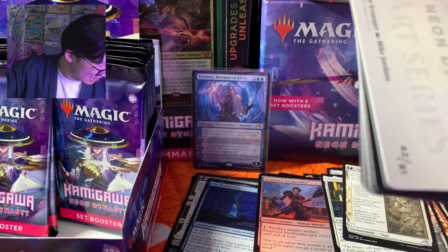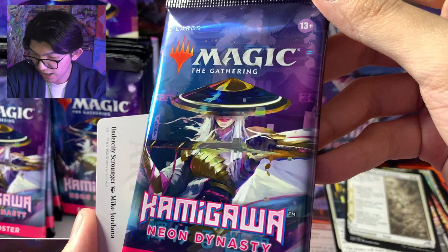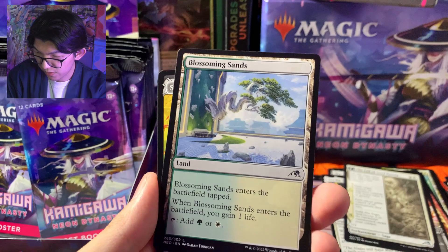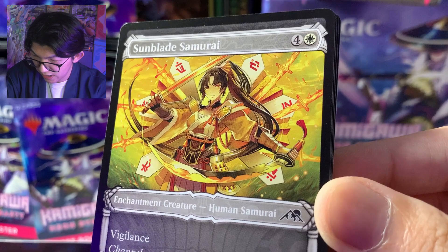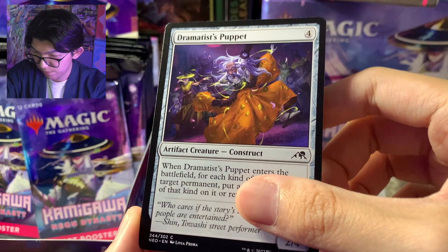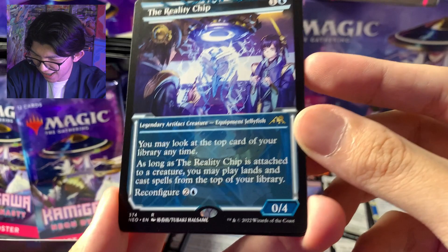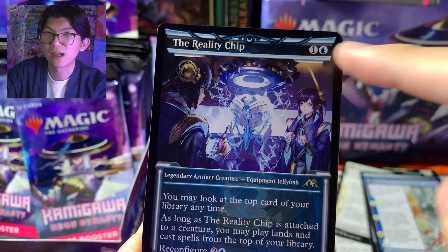Yang aku paling pengen di sini adalah kartu Haratetsuo ya, dan ada satu kartu lagi yang bener-bener waifu banget dan harganya lumayan — yaitu si cover booster ini, namanya The Wandering Emperor. Dia adalah teman masa kecilnya si Kaito, dan di sini ada versi showcase yang waifu banget. Sunblade Samurai — waifu, common padahal ya. Dramatis Puppet, Bear of Memory, Aki Ember Keeper, Malicious Circuit Mender, Behold the Unspeakable, dan The Reality Chip — wow, rare! Ini juga showcase border, temanya kayak mon-mon gerbang gitu ya — gerbang Jepang tapi ada vibes neon-nya. Keren banget.